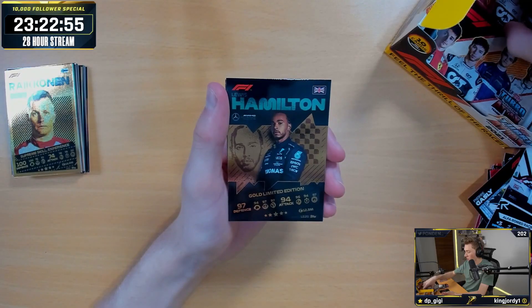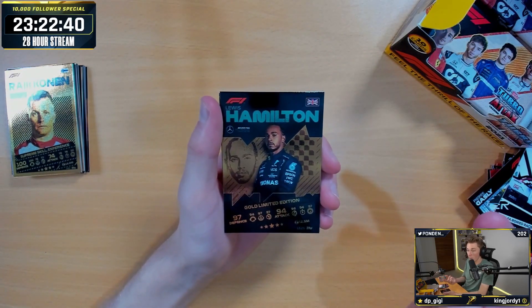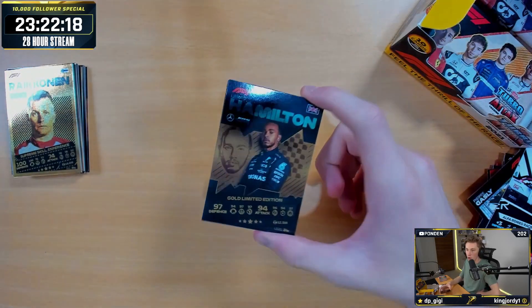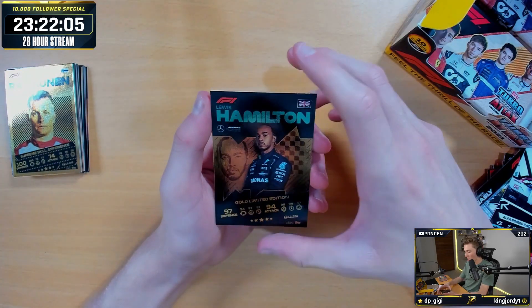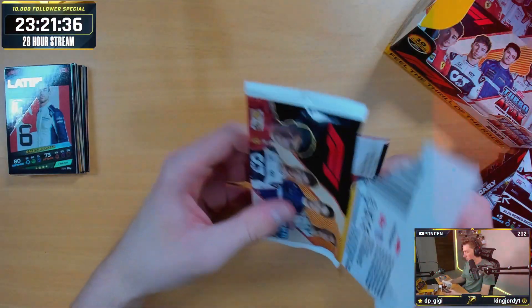Unfortunately, because Topps are so big brain, they put Limited Edition cards in special products, so I'm going to get a Limited Edition Gold Lewis Hamilton anyway with another product I bought. Imagine if I had a 1-in-22 chance of unboxing this and I got it — how hyped that would be. But now I know I'm 100% gonna get one in another product. Either way I'm happy I got that to put in the duplicate binder. And then we've got Nicholas Latifi Race Superstar. Next pack — we've got a few packs left.